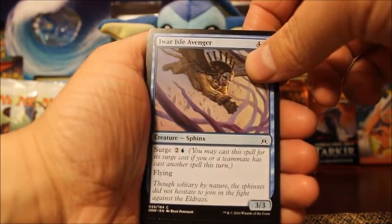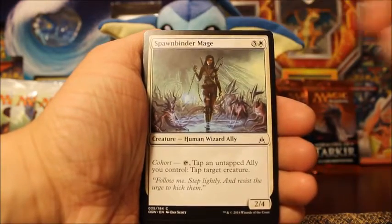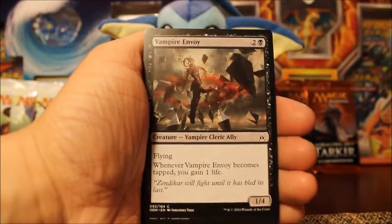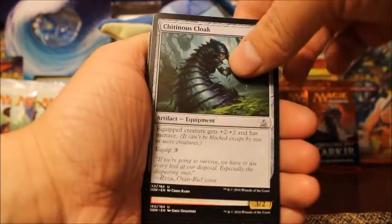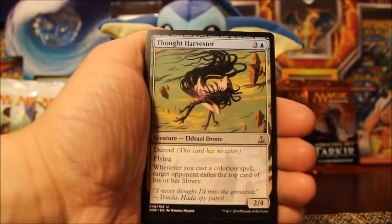Jwari Isle Avenger, Warden of Geometries, Spawning Bed, Spawn Binder Mage, Vampire Envoy. For uncommons we have Chitinous Cloak, Weapons Trainer, and Thought Harvester.